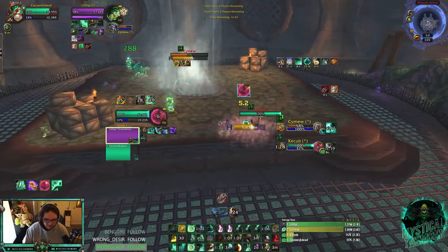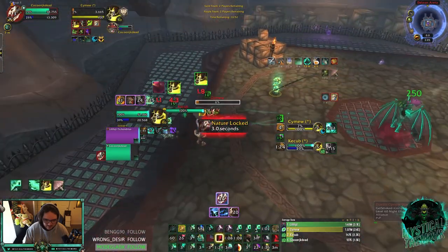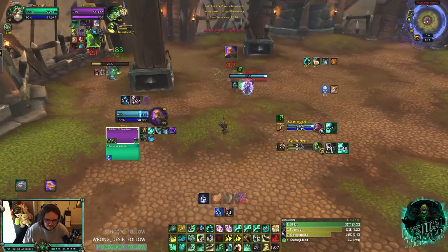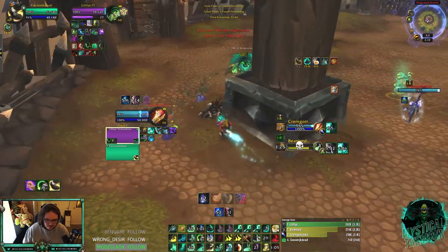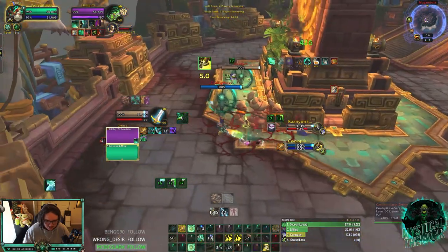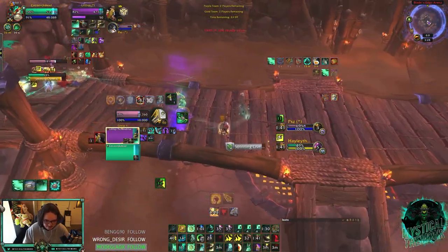I can leg sweep, get that root, and leg sweep off — double leg sweep into a touch of death. Nice. Kept this polymorph nice. Still should break because if you stand on top of Dwayne you can actually break it. I'll do a little bit of damage here on the red pallet with full para racial.